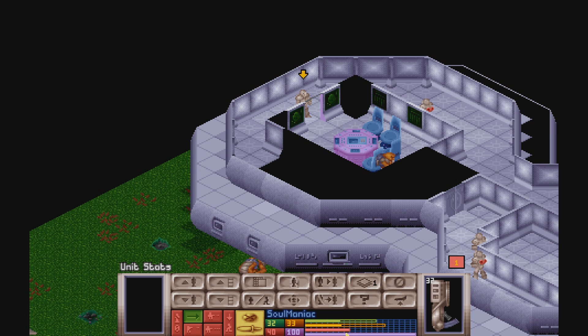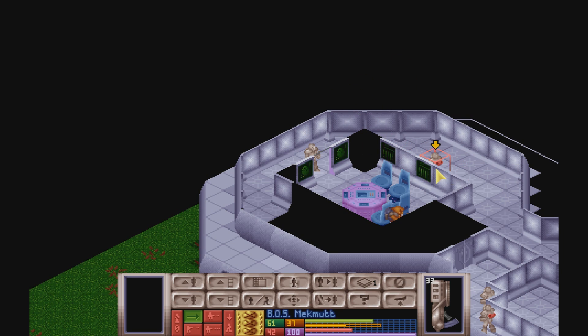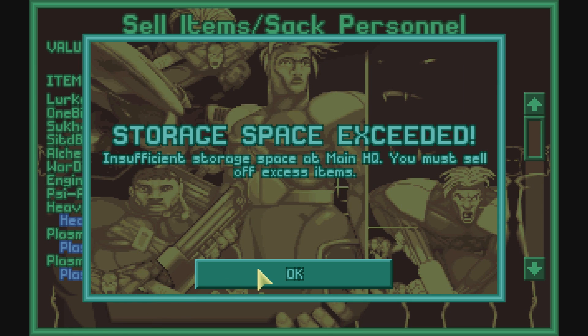There's a control room. Do we have a stun rod? It's not really needed — you know what, I'll just shoot him. Wow, that was not a bad shot. Well, we didn't lose anyone, and it was only ten aliens. Let's see: three power sources, 150 Illyrium, 141 alien alloys. That's pretty damn nice. Excellent rating.